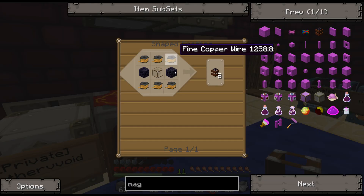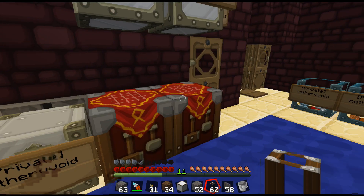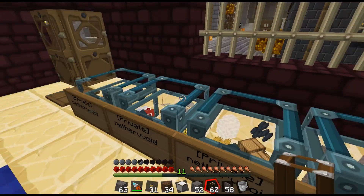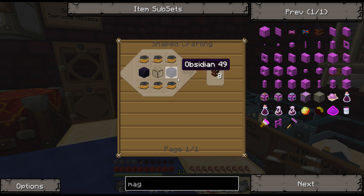Since the bread I'm going to be making is going to be coming up so far from the depths of my house up into the organic chest, I decided to create some mag tubes. What that will do is speed up the delivery. This is a Red Power item — it's a high-speed tube, basically. You have to accelerate the item when it goes into the mag tube, and then decelerate it when it comes out, and you also need blutricity to power the accelerator.